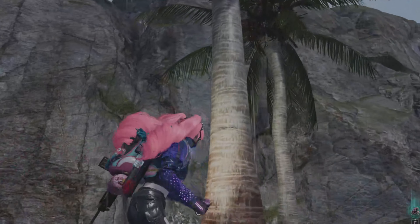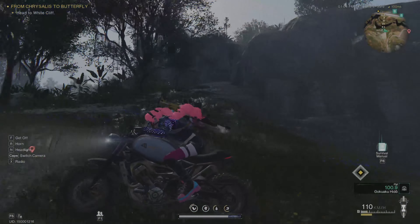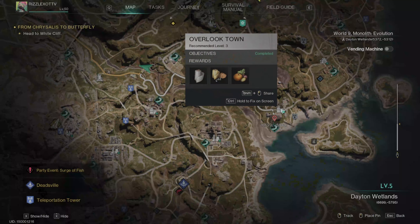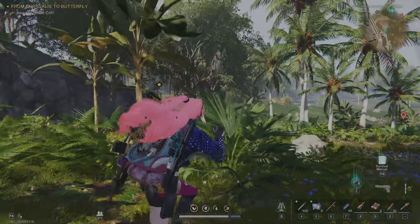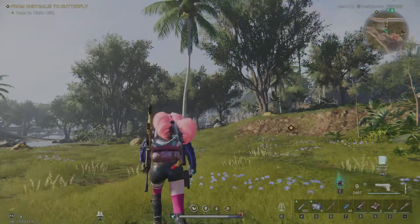Alrighty, so here's the scoop. We are heading to a recommended level 5 area in Dayton Wetlands, just to the west and to the southwest of Overlook Town. There's this amazing little beachside area that runs right up from the river and from the beach.